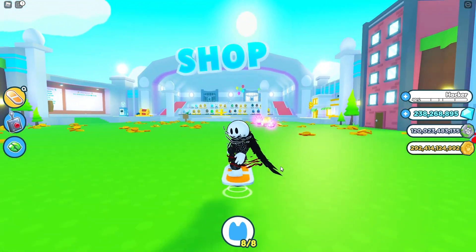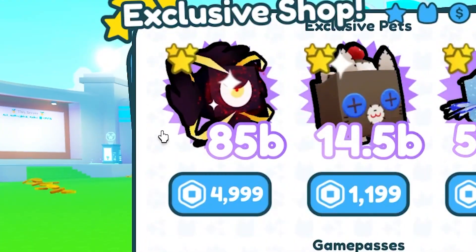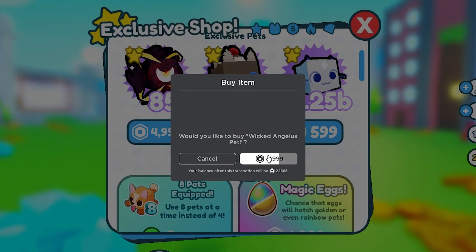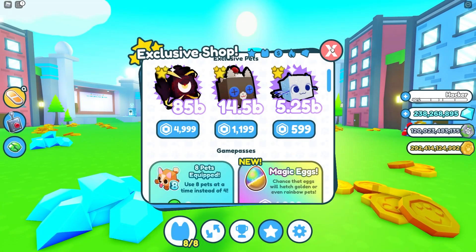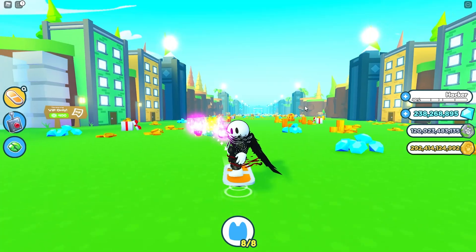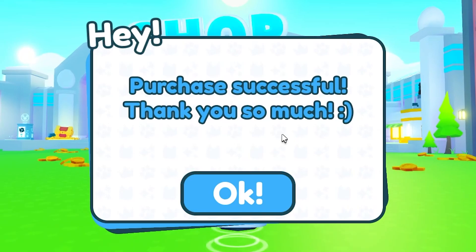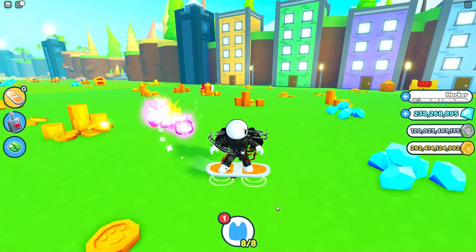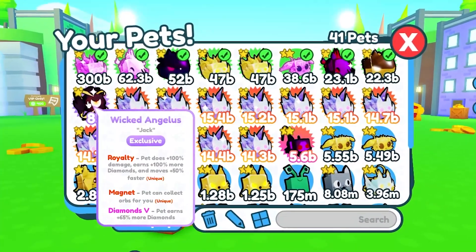So what I'm going to do is give away this little fella right here — the Wicked Angelus. I'm going to be giving him away to one of you guys watching this video. I've just purchased him. So all you guys need to do is head down into the comment section below and post your username. I will be choosing somebody at random at the end of this week to have that pet. There he is right there — the Wicked Angelus — and it's called Jack. Hey, that's my brother's name.